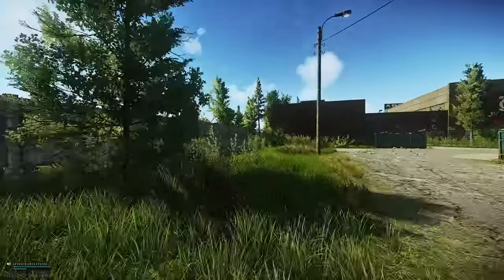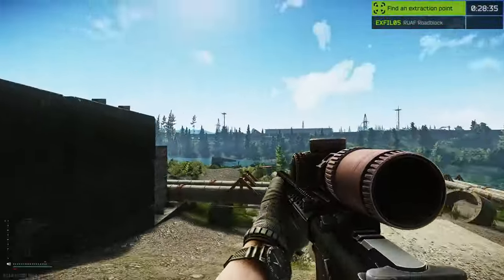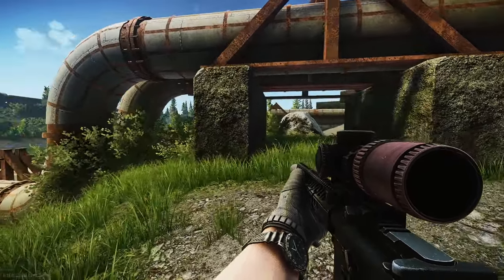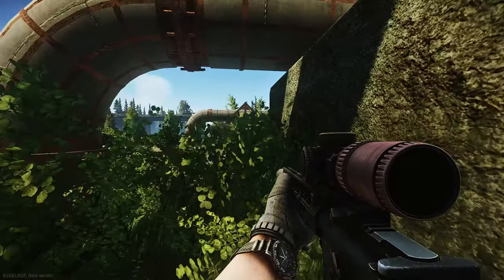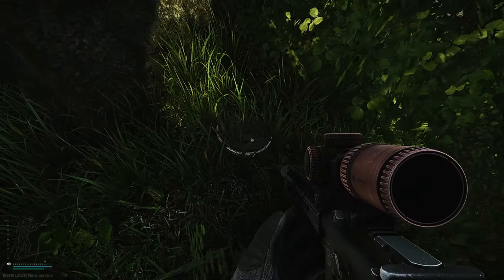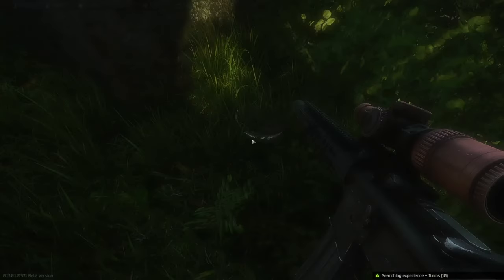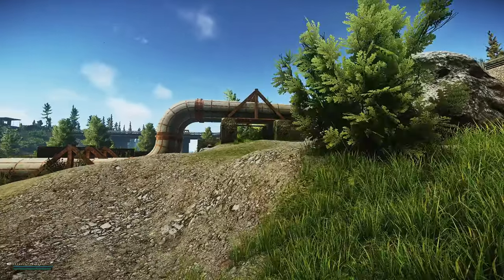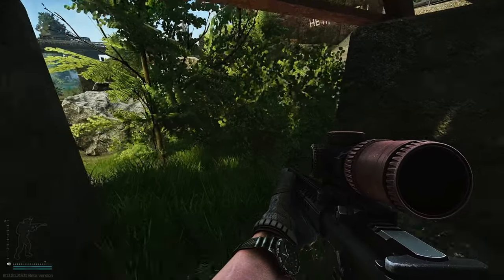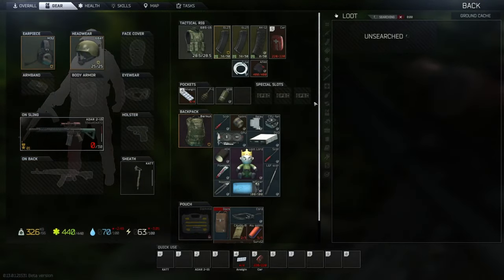After heading out of crack house, we're going to go down towards the RUAF extract and head across the road. Most people know about these two stashes here, but they're always worth a check. The second one is a ghillie stash in the middle of a bush — it can be a little hard to see, but you can tell from the grass on it being a little brighter than everything else.